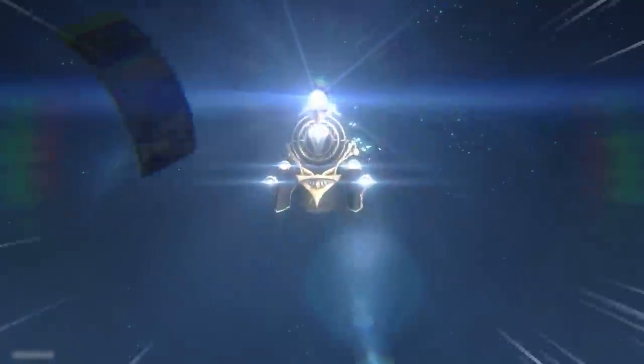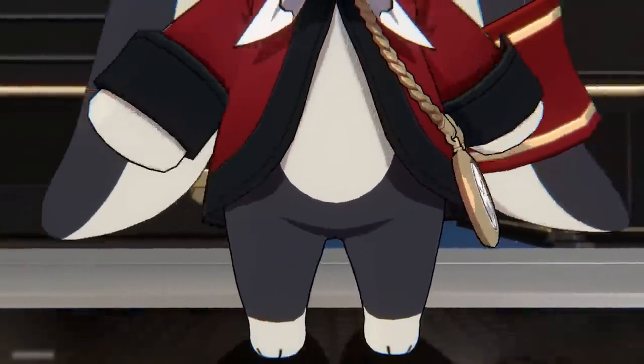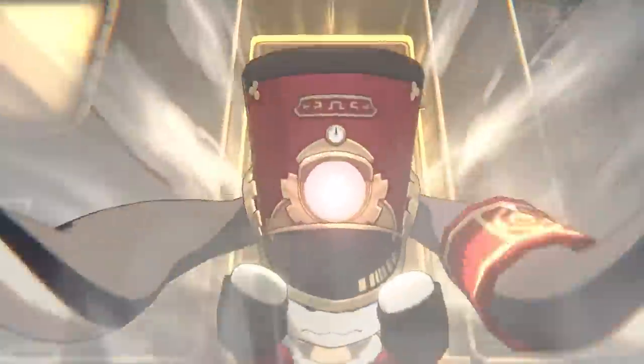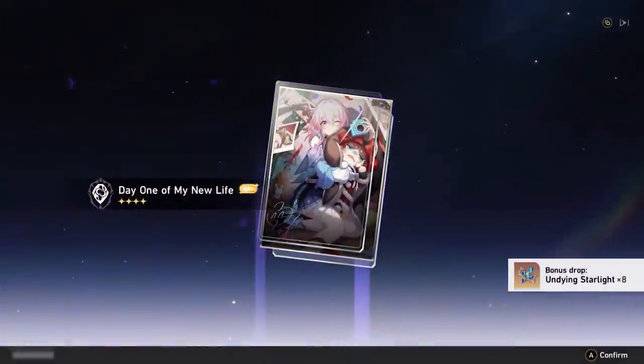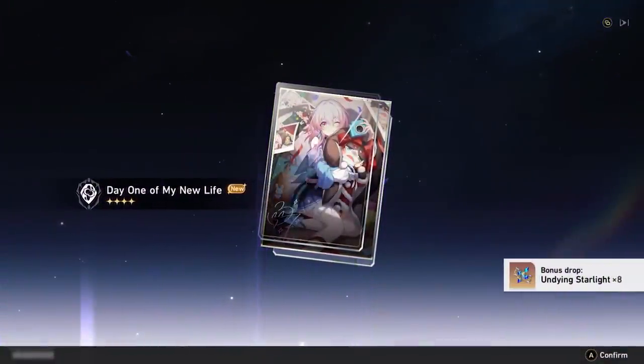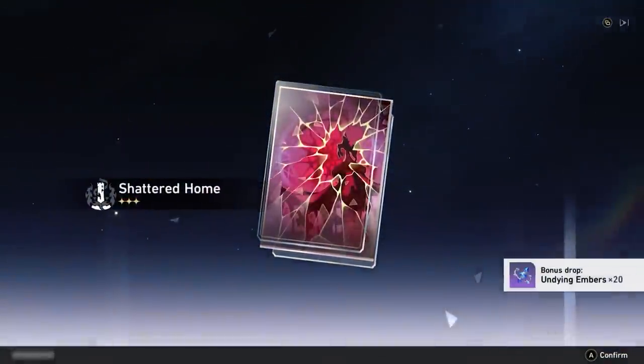An unfortunate reality when playing free-to-play gacha games is the often intentionally confusing and overwhelming currency and character pull systems. In Honkai Star Rail, they're called warps. And while some of these currencies can be used for things other than pulling on banners to receive new characters, we're going to focus just on how these currencies can be used for the warp system.